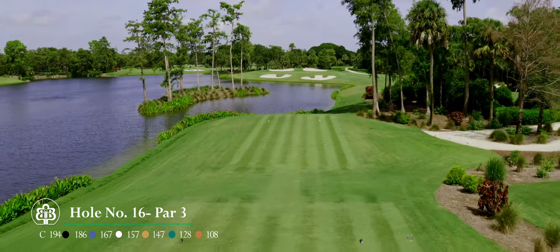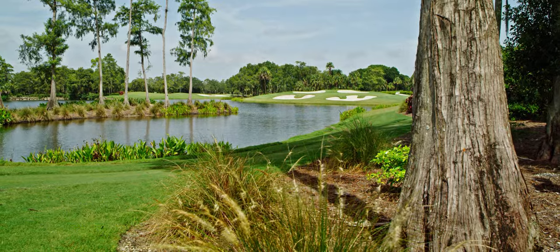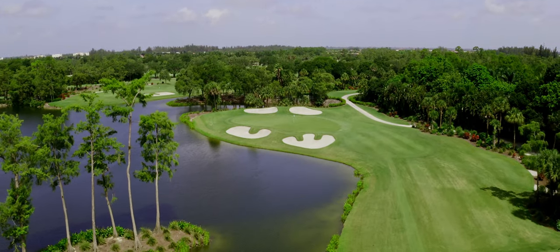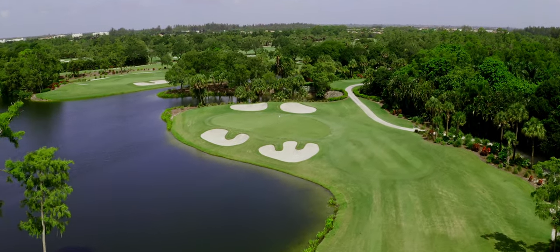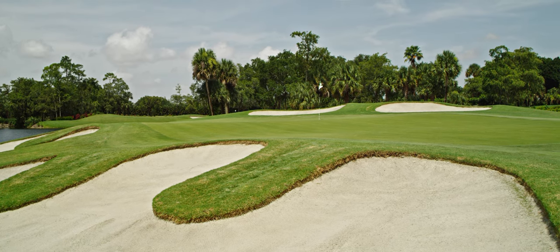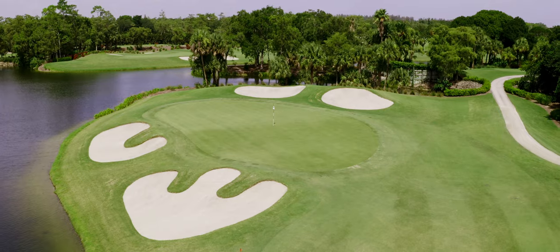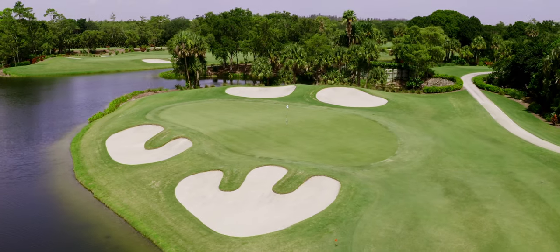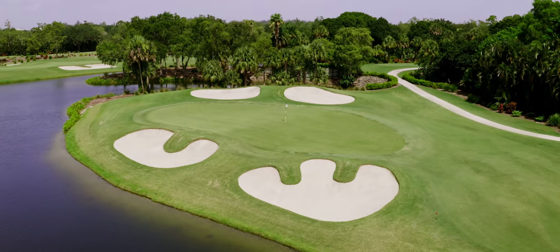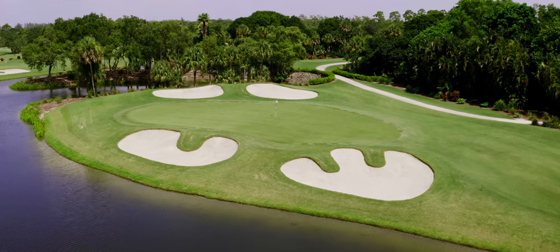Hole number 16. Our signature par 3. This stunning hole will test all ability levels with a demanding forced carry tee shot over the water. The water also wraps around the left side of the hole to catch any shots that miss the target. Two bunkers are located in front and in back of this green which adds to the difficulty of finding the putting surface. Once on the green, players are faced with navigating a spine that bisects the front and back portion of it. A smart tee shot here is to play short and right of the green, which will allow for an easy chip shot to the hole.